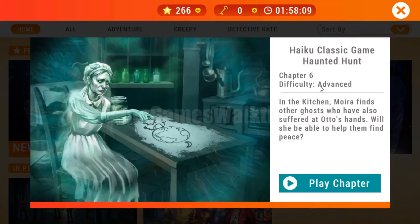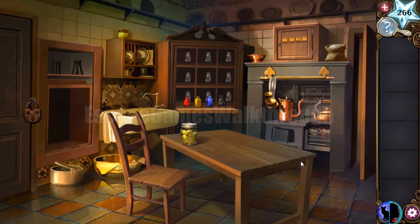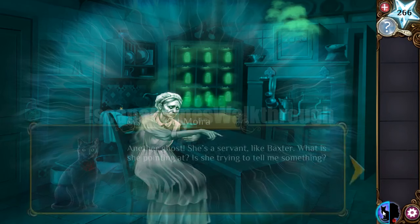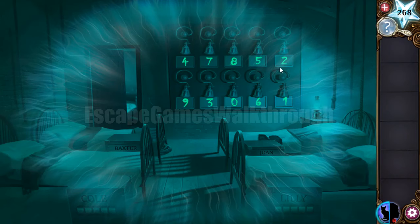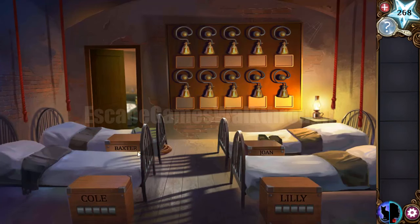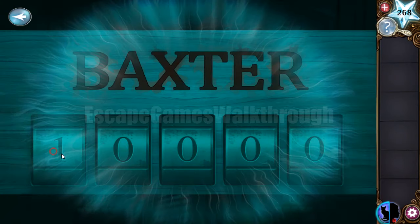We are playing Adventure Escape Mysteries: Haunted Hunt, Chapter 6 by Haiku Games. We've come to the kitchen and in the cat's view the ghost points at the table. Let's go to the adjacent room. In the cat's view we can see numbers under the bells. Pulling the rope near Baxter's bed gives the code sequence: one, two, seven, four, nine.